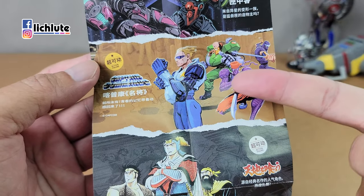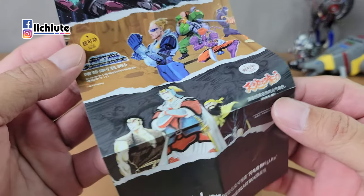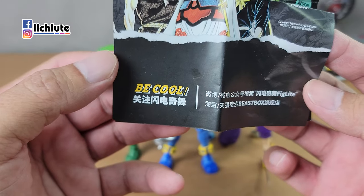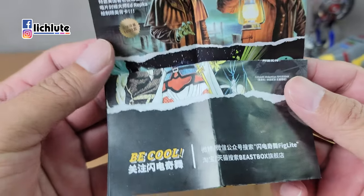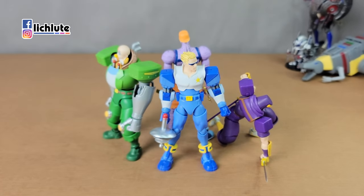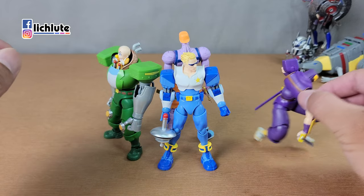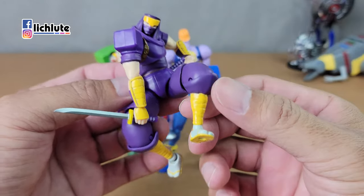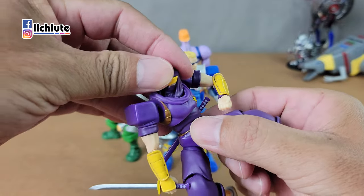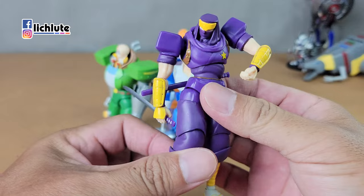首先我们来看一下底头有附带一个广告单，其中最让我期待的是吞食天地的超可动人偶，这套我也有定了。那这个名将，也就是今天介绍的这款尚未命令周边，你可以看到有一个闪电齐舞——闪电齐舞是他们这个系列的名字，其实他们玩了一个谐音梗，就是3.75寸人偶的意思。我拿到这套产品时就先拆了这个忍者翔。